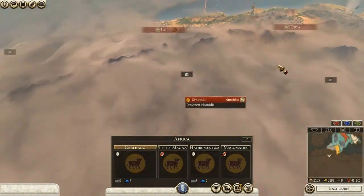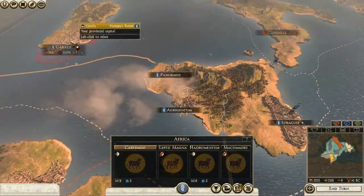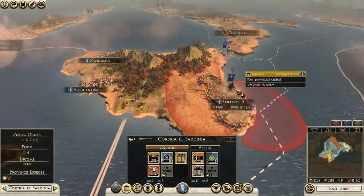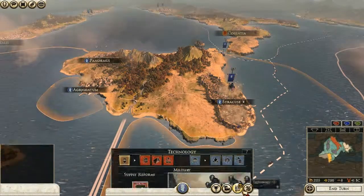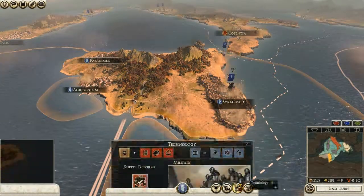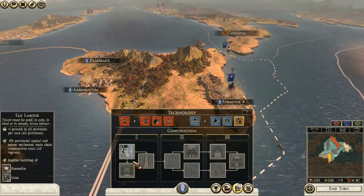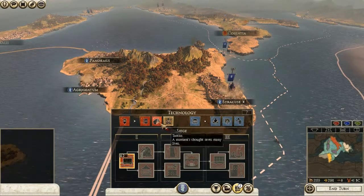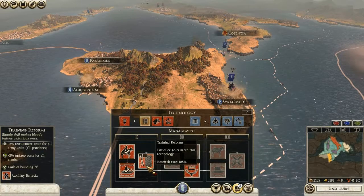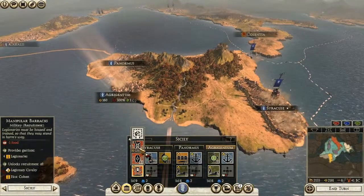I guess we can take out Numidia once I have a proper army at least. Now I have the building to actually build them. Let's get some defensive military technologies, and after that I'll probably do some economic stuff. Maybe level-three auxiliary barracks, which might come in really handy soon.